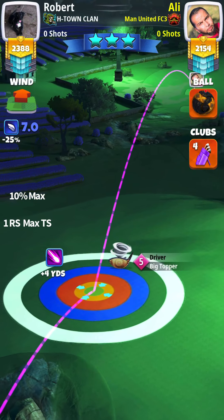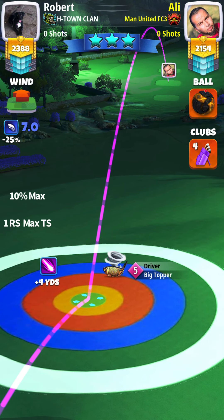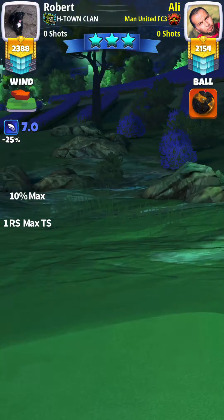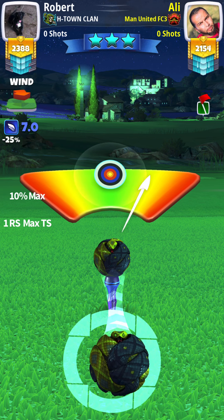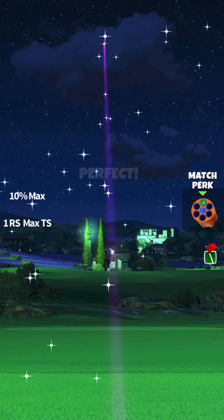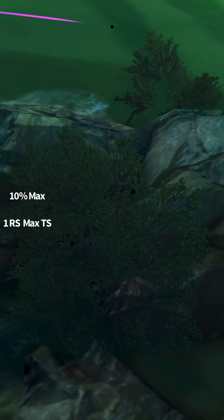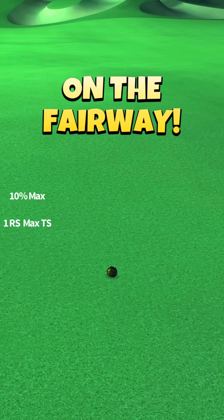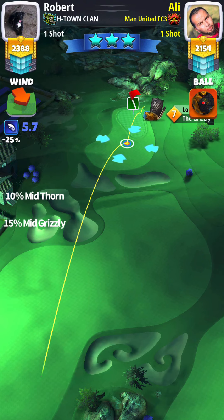For hole number five we're playing this at 10% at maximum distance. We're putting max topspin, using a Big Topper and a Power Four ball. Because of the headwind I'm starting at plus four yards so I can adjust properly and not go into overpower. Perfect shot. We're using slight overpower and slight right curl. I do purposely hit the rough because I want to land around 339 yards.